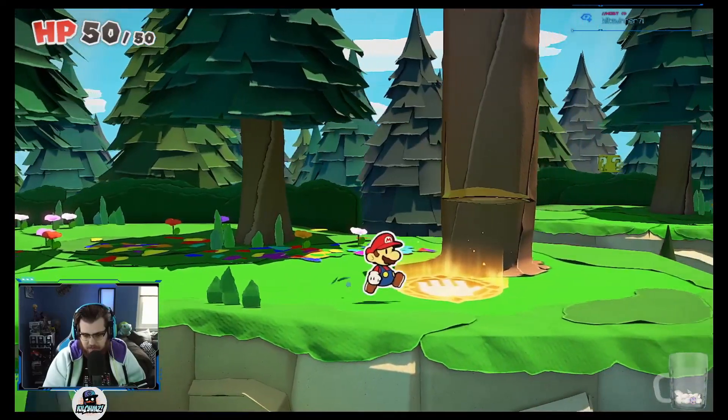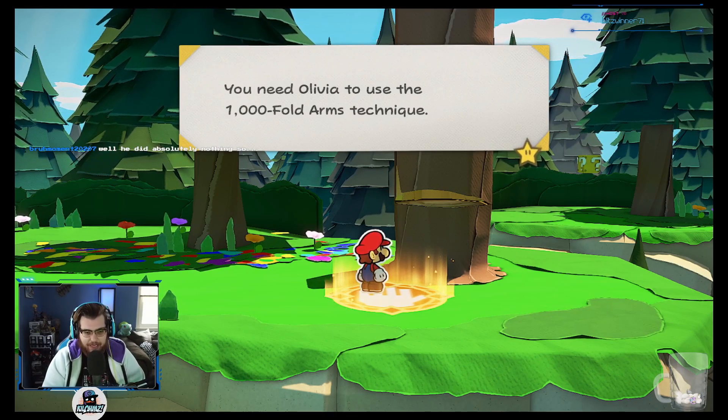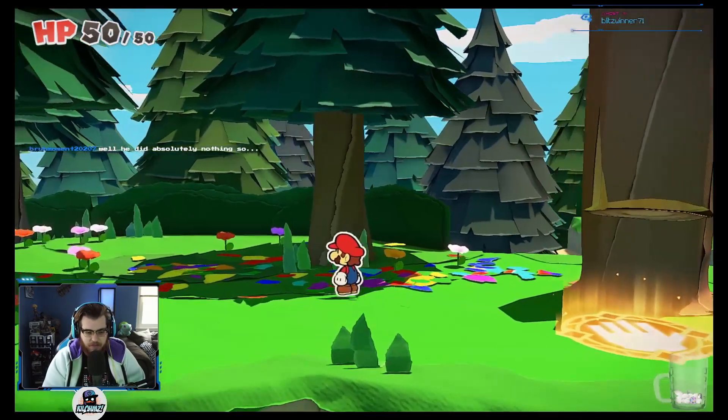Here's a thousand fold. He didn't do anything — he was trying to find a key to get out of the castle. We need Olivia to use the thousand fold arm technique. So I got to find Olivia.